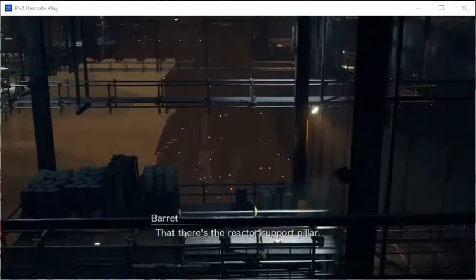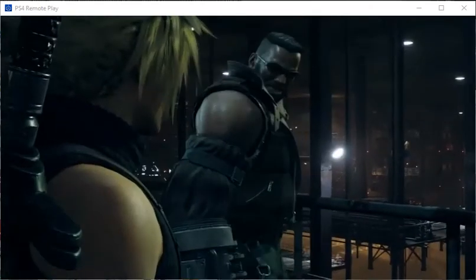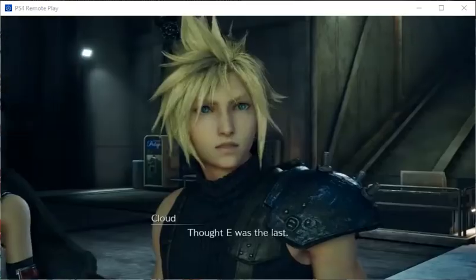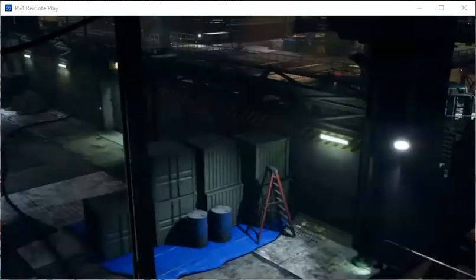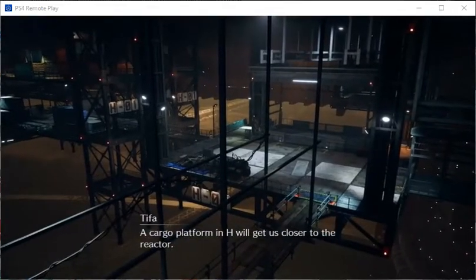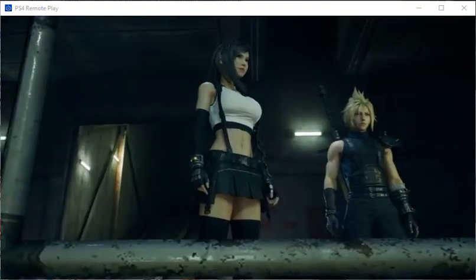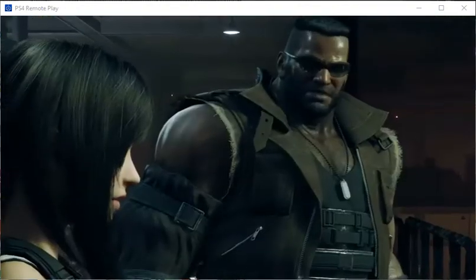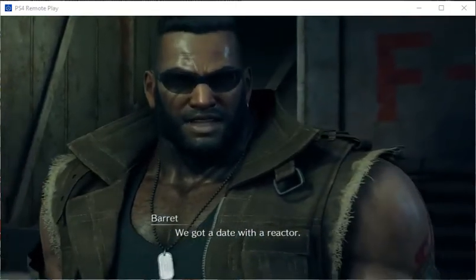That there's the reactor support pillar. So what's the plan? After plan E comes F, G, and then H. I thought E was the last. This here is section F. We cut through section G and head for H. A cargo platform in H will get us closer to the reactor. Biggs should be somewhere over there. Looks like the sun's going down on Midgar. Double time. We got a date with the reactor.